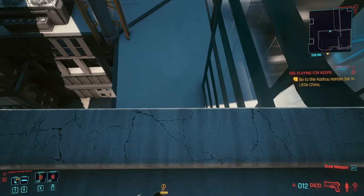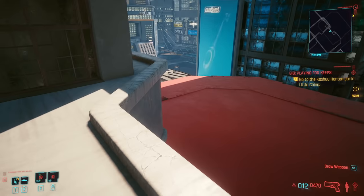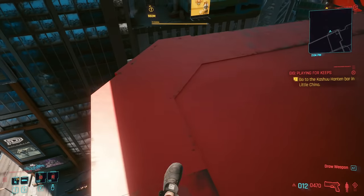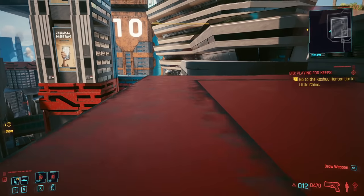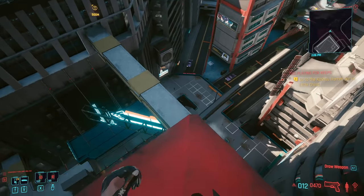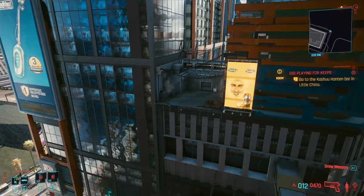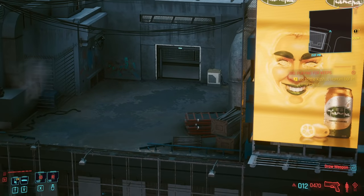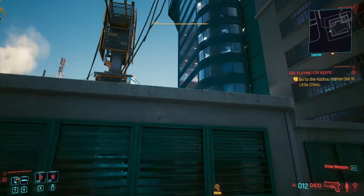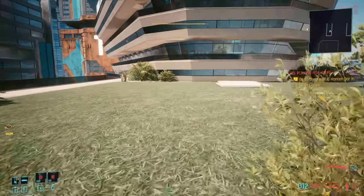I haven't tried jumping down there yet but it looks like you might be able to climb something. Over here there's really nothing — it just kind of ends. You can jump down onto the red rooftop, and that gray rooftop is super janky — half your feet go inside it. I'm wondering if I could get down to that area because it looks like there might be some rooftop stuff going on, but it's going to take some experimenting.